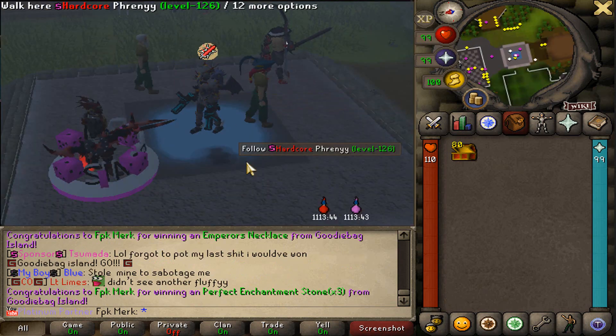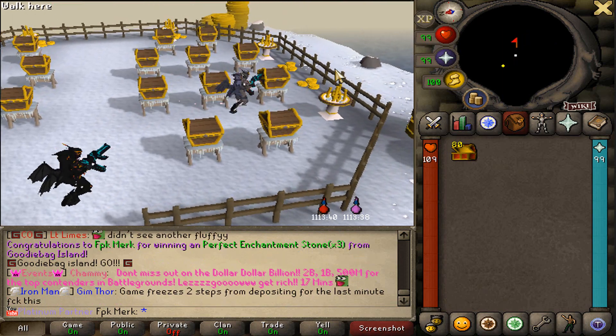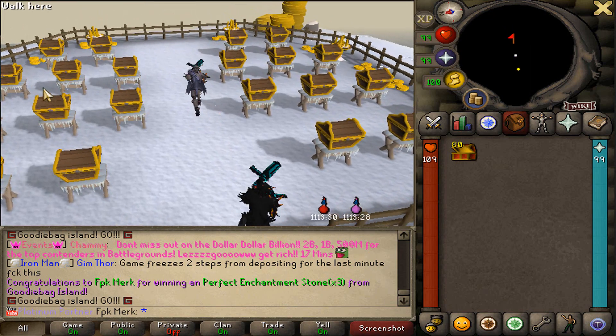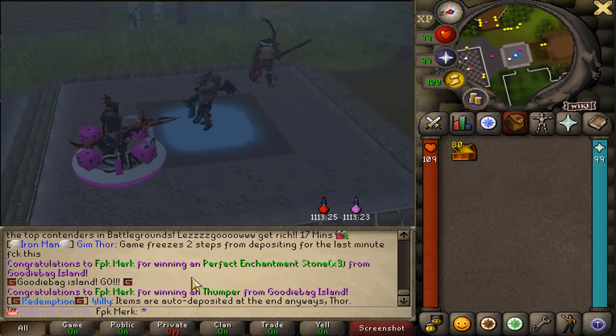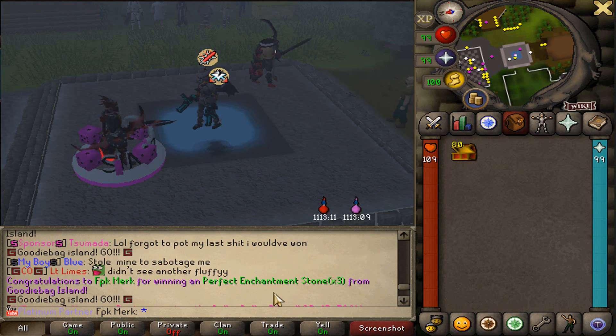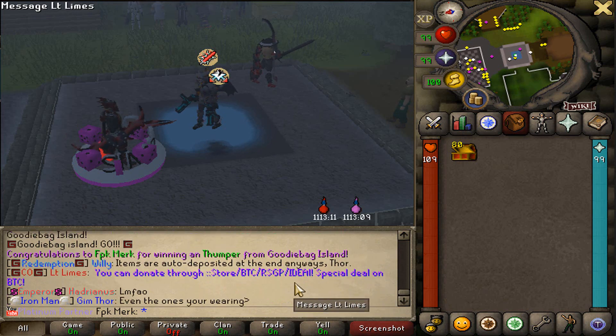We got three perfect encampment stones. Let's open up some more - three perfect encampment stones again. I believe we have a few ones left. We also got a thumper, but thumper unfortunately is not as rare as the 50 platinum coins that we got. I do believe thumper is like two bil if I'm not wrong. And I believe this is it - that's what we got from the goodie bag island.